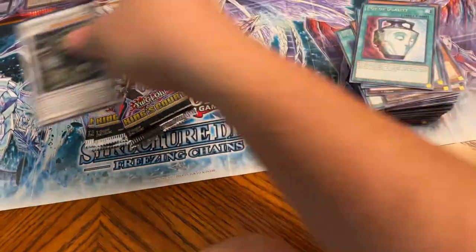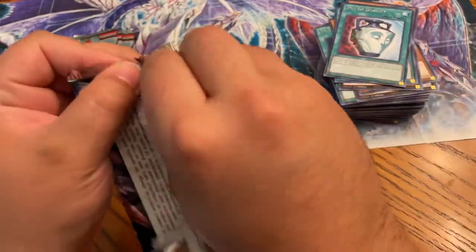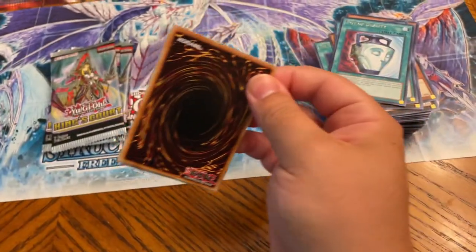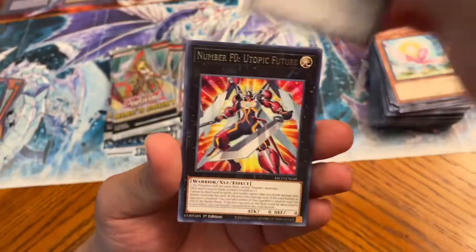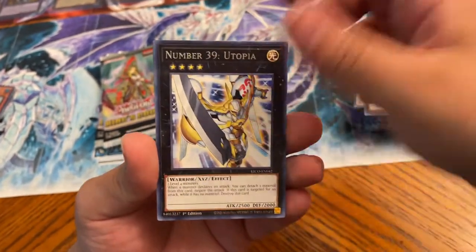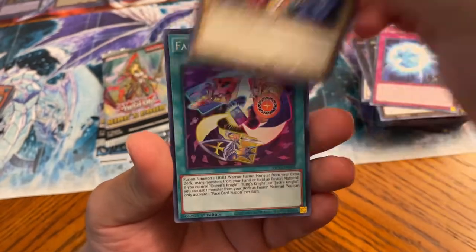Some of the supers do feel thicker though — maybe that's why, because there's a super in the back. Scrap Twin again. Maybe thin ones are the ones you want. Slifer was really thick when I felt that pack, so I don't know.